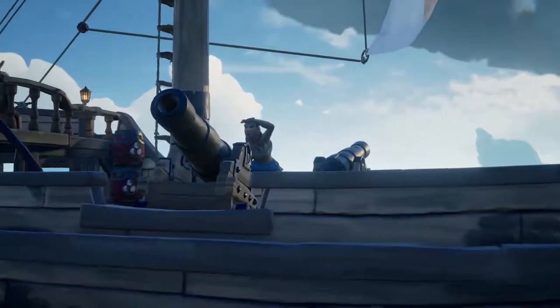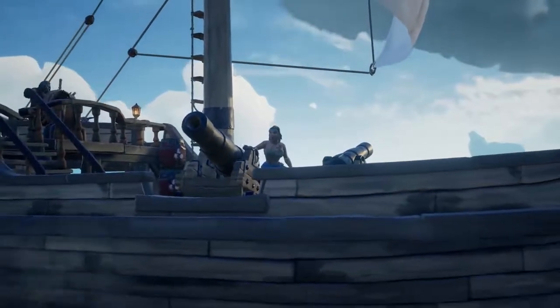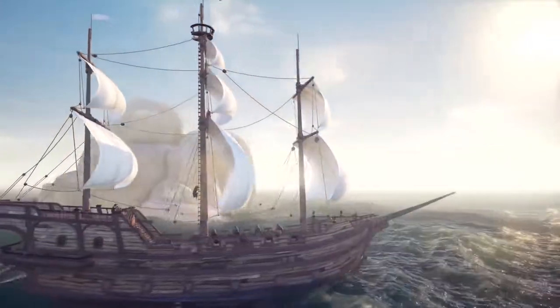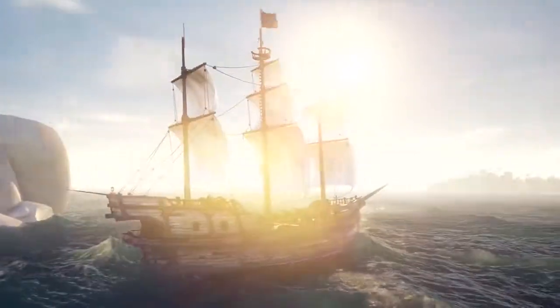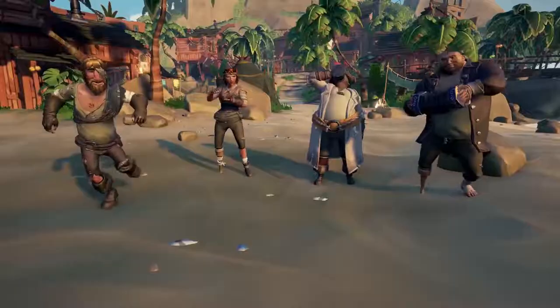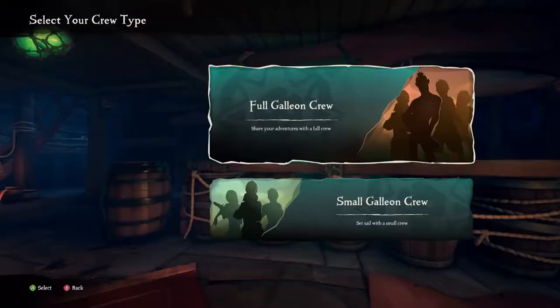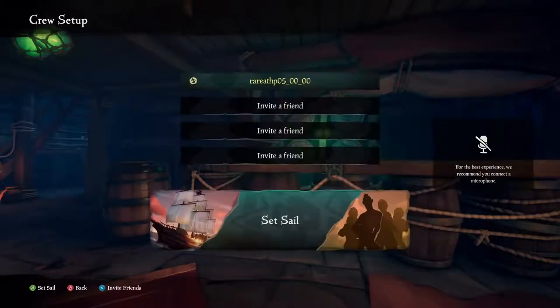You can choose to set sail in the sloop as a solo sailor or as a dastardly duo, or if you'd rather take the galleon for a spin, you can voyage out onto the waves as part of a three or four person crew. To form your very own band of salty sea dogs, you can invite your friends or use our handy matchmaking system to find other players.